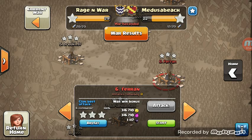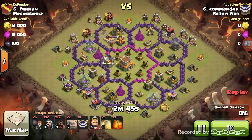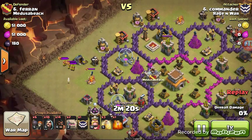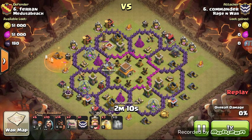Commander is going to 3-star this base on its first attack. This is one of those tricky bases where there could be a giant bomb in any of these bays. Commander first lures that Clan Castle — he had 16 Hogs, just enough to lure it. Then he's going to use one of his Wizards to lure the archers out, then another Wizard to bunch up the enemy's troops. He goes ahead and uses the Poison, and that Poison drop is perfect. Those troops looked kind of far away but he had good aim getting that Poison in the right spot.